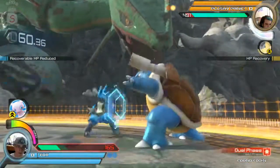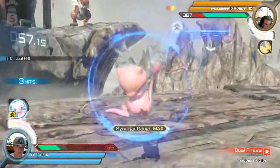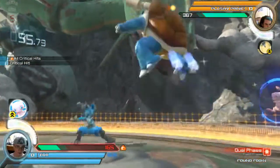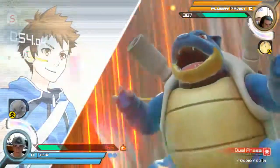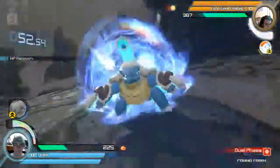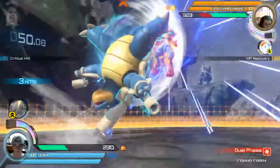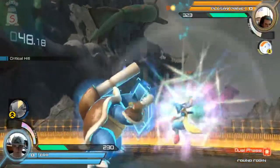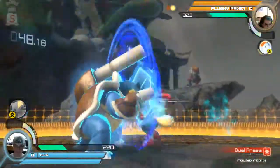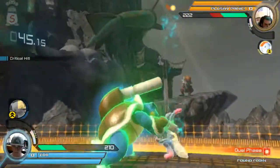Tux is getting grabbed a lot with these counters that he's throwing out. Mew giving him the critical hits. He opts to use Burst here — just flat out uses it and goes right for it. Plushy deciding to counter Burst back. I think I saw a guard. The Axie counter there.